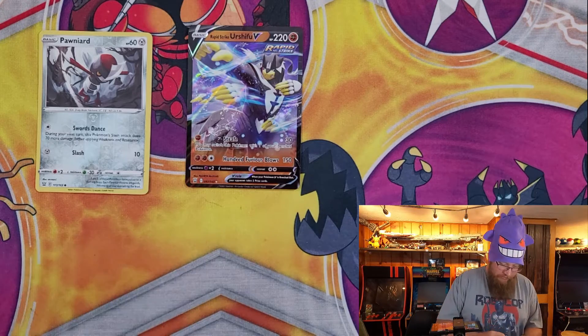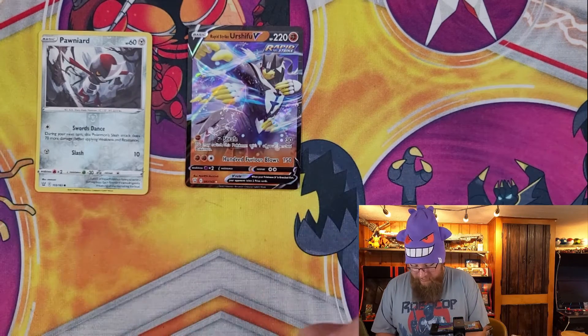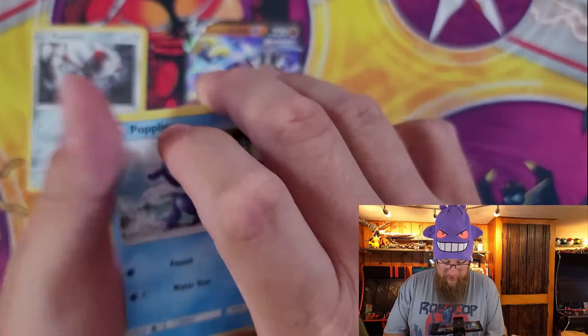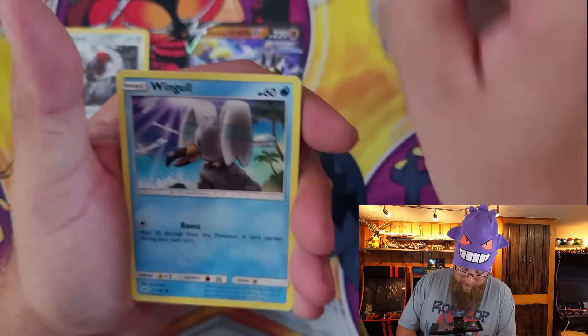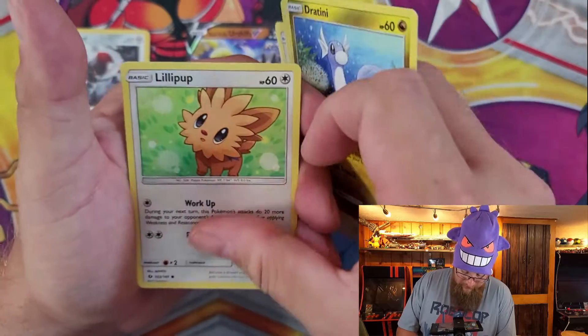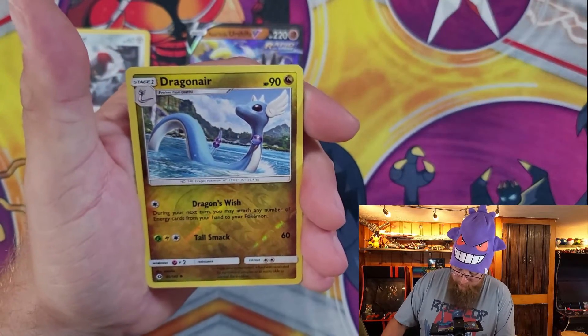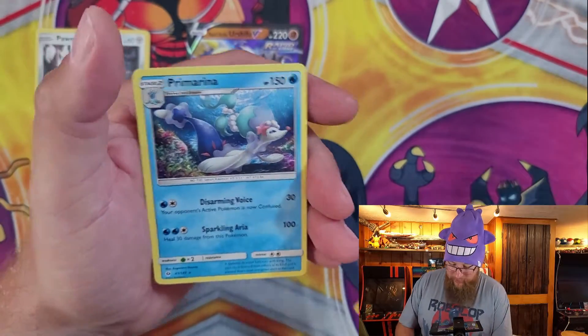Up next, pack of Sun and Moon with a code card. And we have Popplio, Stufful, Wingull, Dratini, Lillipup, Nest Ball, Poliwhirl, Steenee, Reverse Holo Dragonair, and a Primarina for our rare.